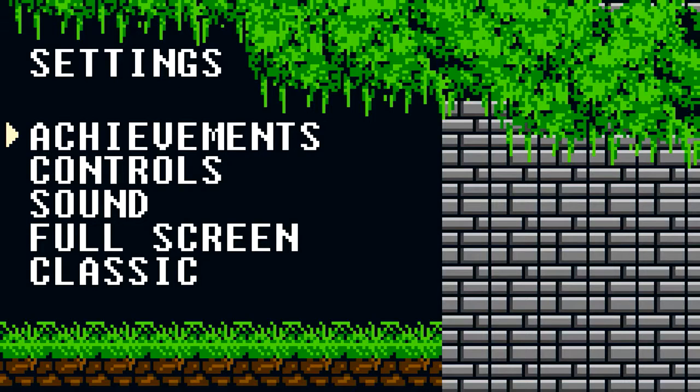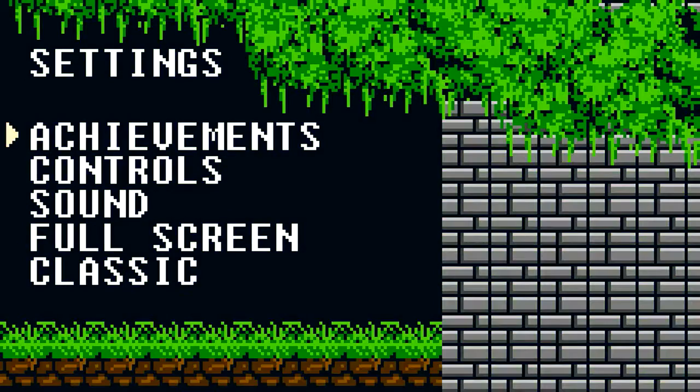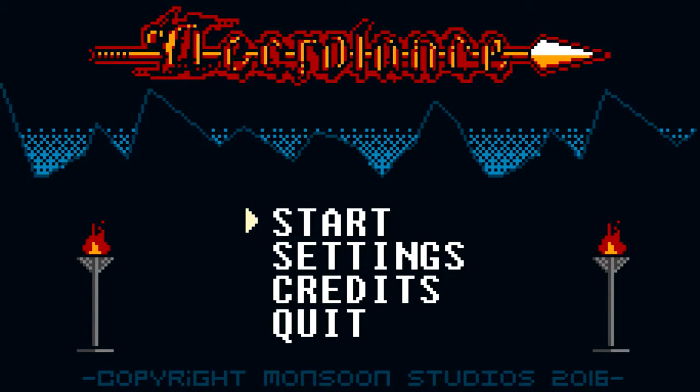So let's go ahead and get started. What's actually kind of cool is, originally it was in, like, the classic Game Boy greenish tint, but you can also play in color, which I'll do for you guys. There's also achievements and controls. I'm actually playing this on a gamepad — you can also easily use the keyboard — and there are sound options, so everything's all good.